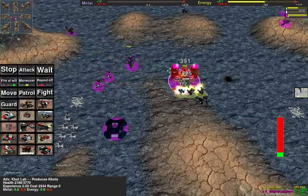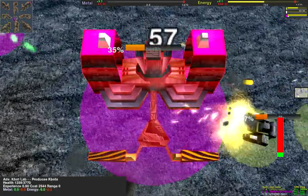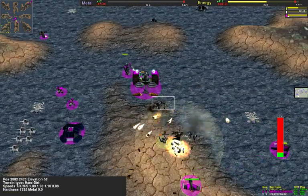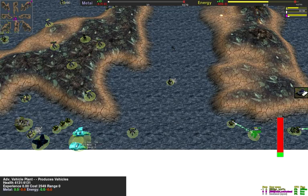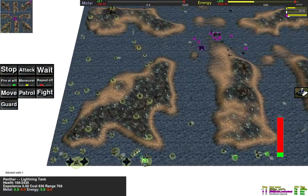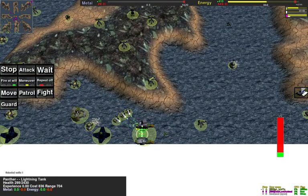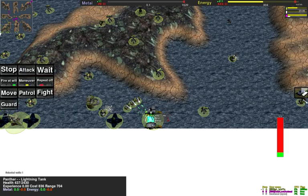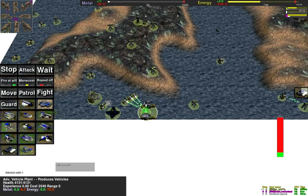K-Bots will die here. The three Peewees can take the lab down to 30%, 44% — but the gunships close in, and he retreats. A wreck saved the lab. Bartow goes for Panthers first — very nice unit, very fast, high damage, small range, and they even have an anti-air missile. Very good unit, but a bit expensive at 700 metal.